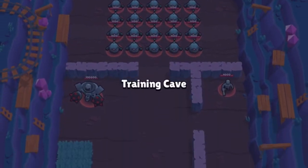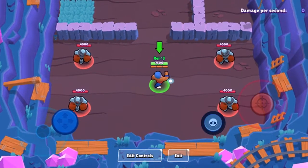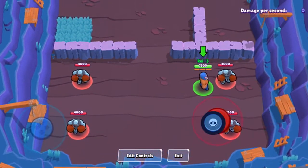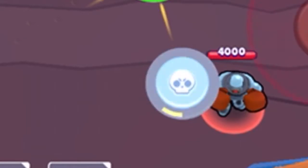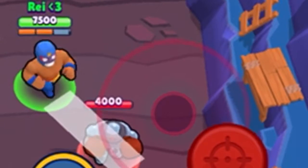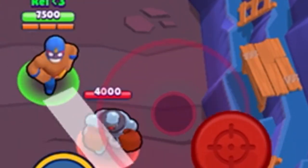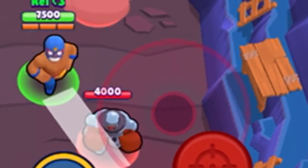I'm going to the training cave right now to show you what it's all about. Here's my character El Primo, which I've selected. To shoot, I tap this button — you can see he's shooting — and if I want to aim I can use this button as well. El Primo has quite a short range; he's a short-ranged brawler.